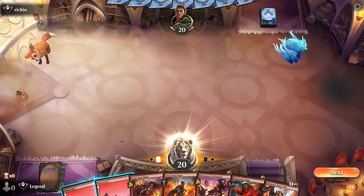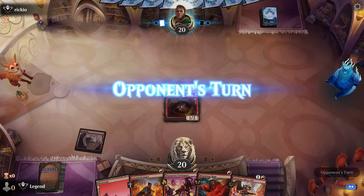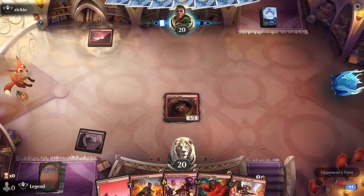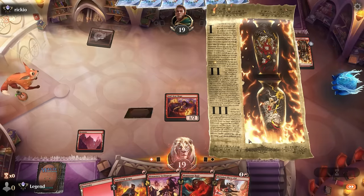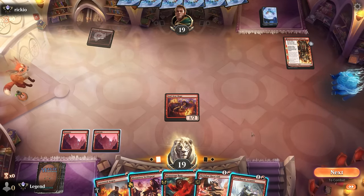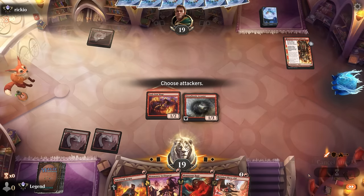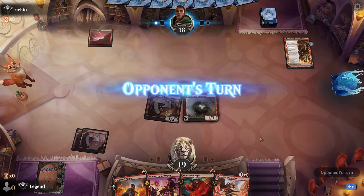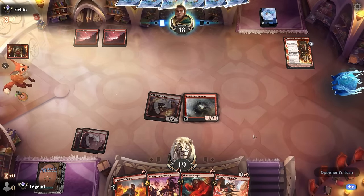We're on the play with a keepable hand. Start with the Soulscar Mage. Turn two we'll see if we want to plot the Slickshot or just cast it—against a red deck, probably want to play it safe. Horde Arcanist isn't bad either so we have a few options. Getting the ball rolling on Arcanist might actually be better, especially if we end up drawing into a removal spell, since I don't expect the Slickshot to survive for too long.